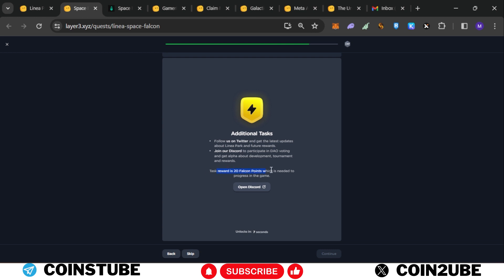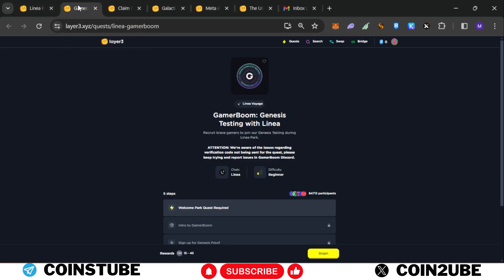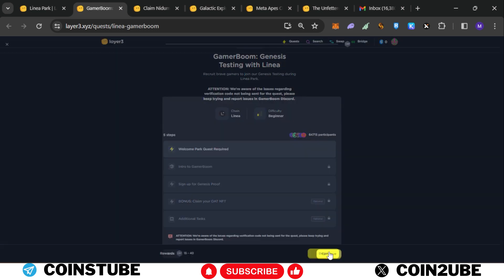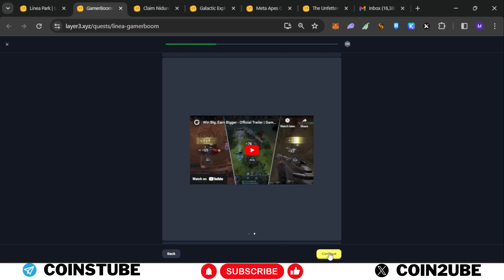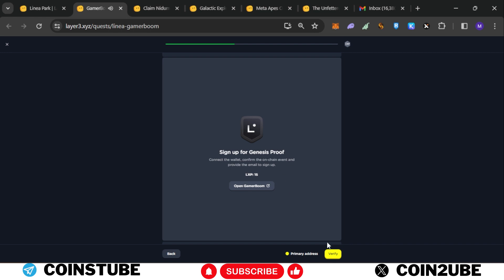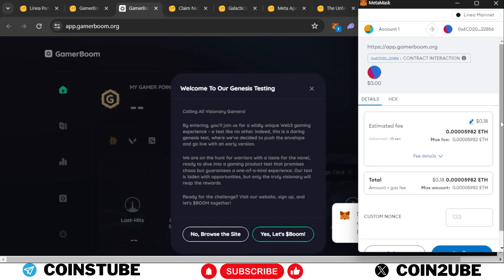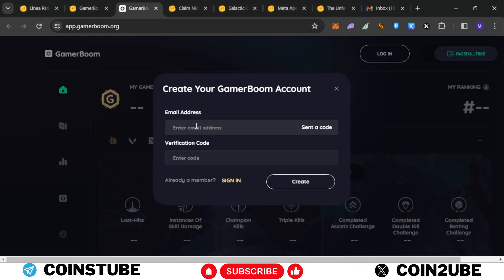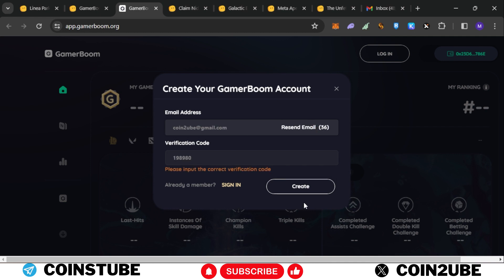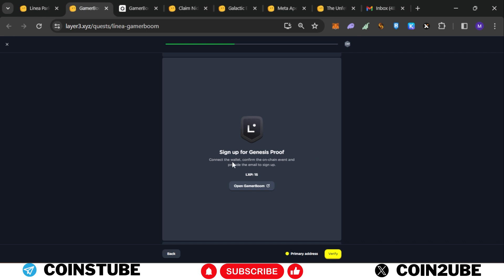There is an additional task where you can receive 20 Falcon points, but it's not compulsory so you can skip it. The first transaction is complete; now heading to the second one. Click begin, continue, and you need to sign up for Genesis Flow. Open GamerBoom, connect your wallet, click on login, select low gas fees, and confirm. Paste your email ID, click send code, enter the code, create a username and password, and click start. This is completed — click verify.